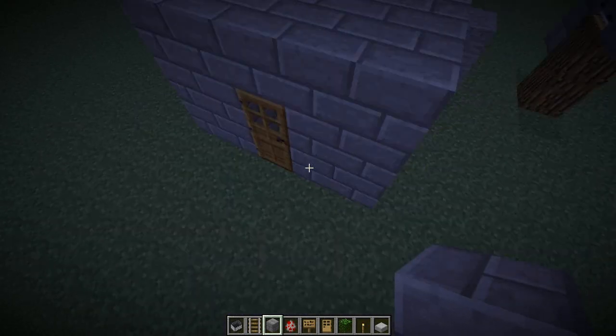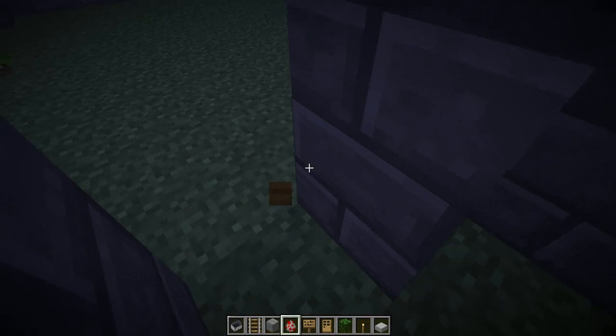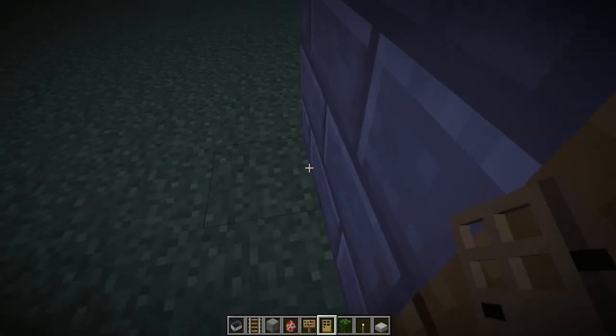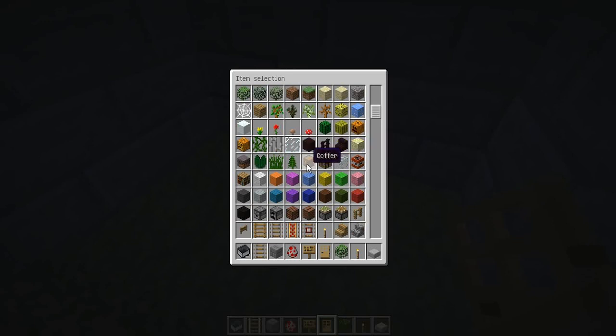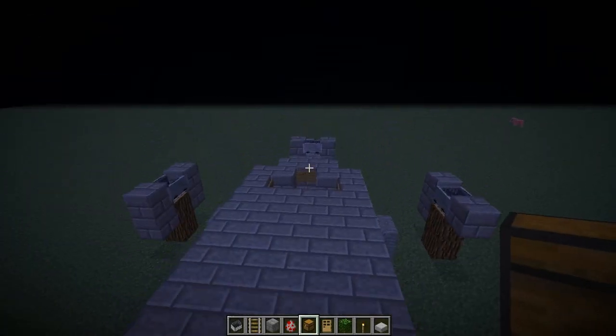Say you don't want your house to get griefed and you're on a server. Say there's your cool little house on something that's like underground, so you can hide all this stuff back there — just have it underground so you can hide all that stuff.